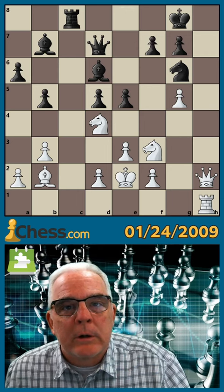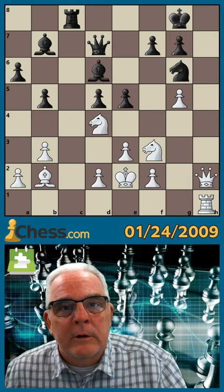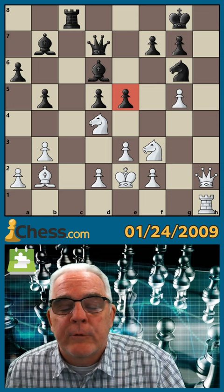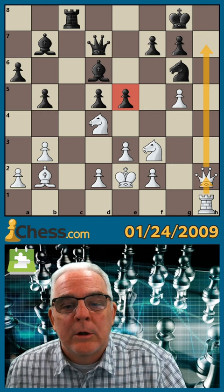This daily puzzle comes to us from the Bundesliga 2008 at Sankt Veit Österreich — Klaus Bischoff against Reiner Buhmann. Buhmann has played Knight G6 too late, and this pawn on E5 was a blunder. Note the battery aiming up here at H7, but first the brilliancy.